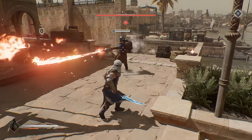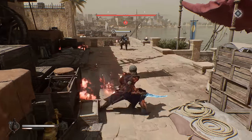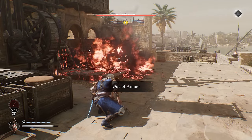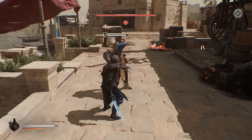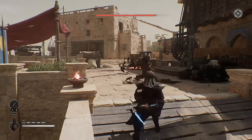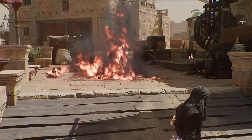These fire guys have a special exploitable weakness just like the armored enemies. If you hit the canister on their back, that will immediately trigger their rig to explode. The dagger equipped here slows down time after a parry, which makes for an easy opportunity to trigger that canister and melt their entire setup.